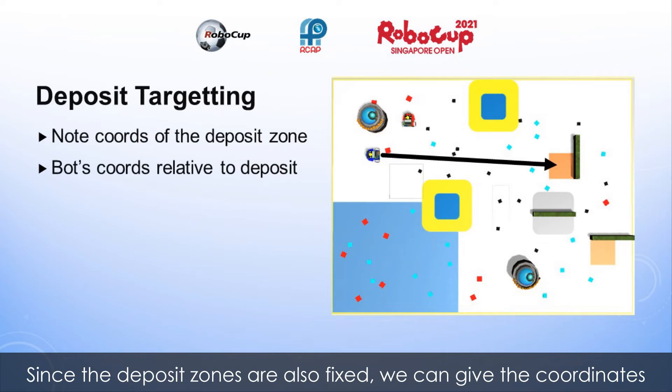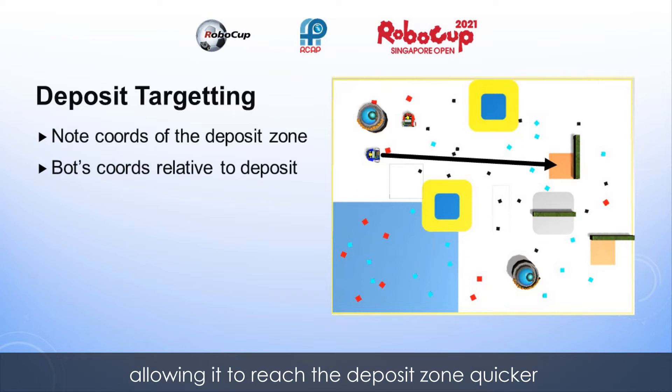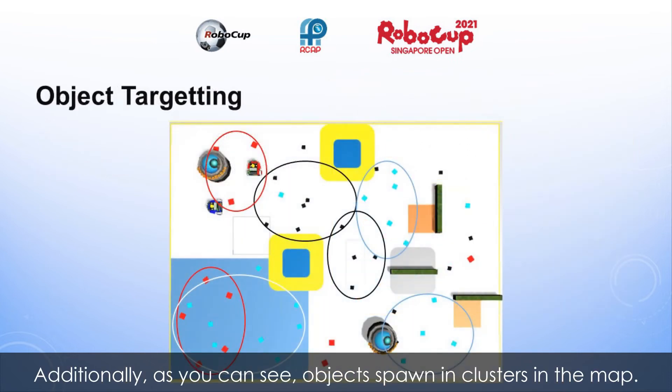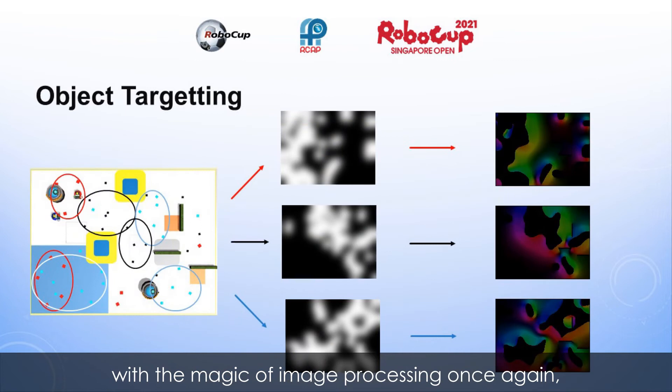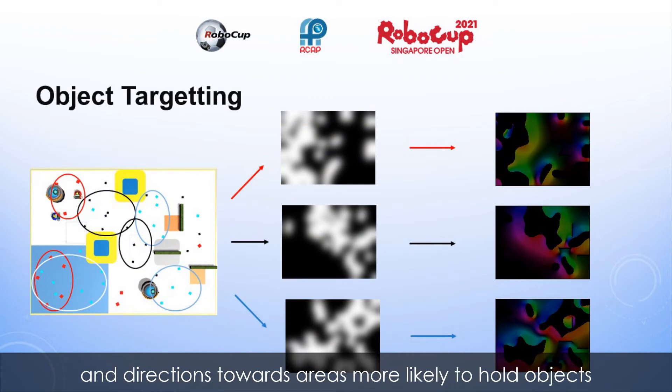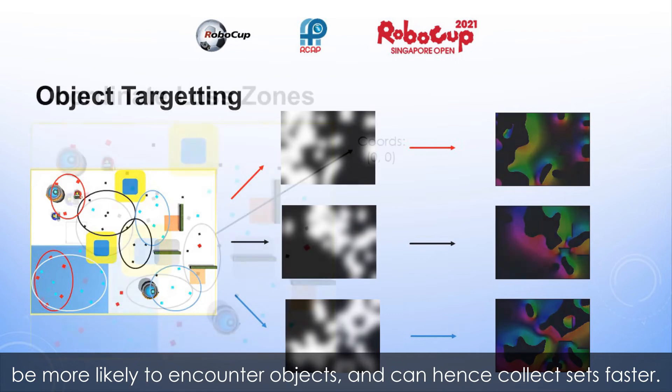Since the deposit zones are also fixed, we can give the coordinates of the zone to the bot and tell it to travel in that direction, allowing it to reach the deposit zone quicker and complete more cycles in the 6 minutes. Additionally, objects spawn in clusters in the map. These object spawning tendencies can be captured with image processing, and directions towards areas more likely to hold objects can be produced at each coordinate. The bot will then be more likely to encounter objects and can hence collect sets faster.